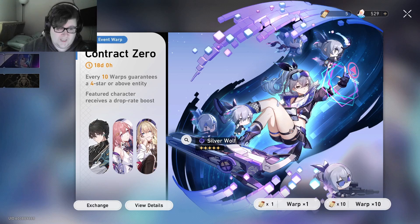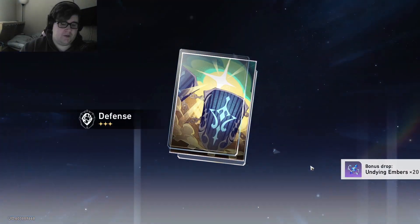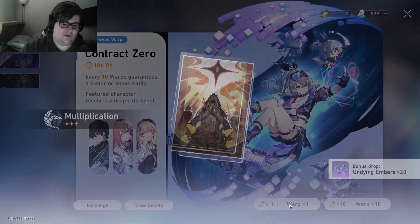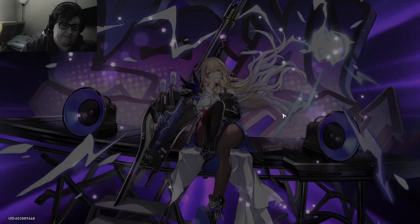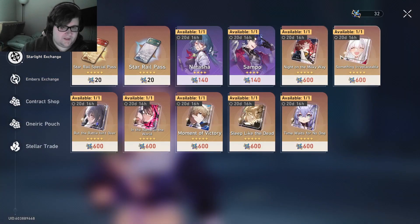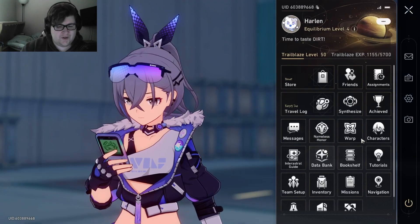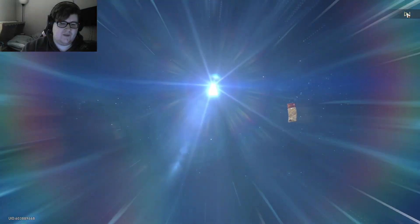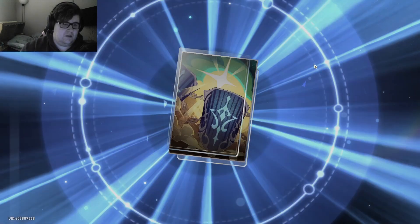I'm also wanting to get more Astas, so if we can get some of those that'd be great. If we get a back-to-back five-star that'd be grand, but we know that's not going to happen. Let's get these out of the way — I look to see if it's a five-star; if not I skip because I value my time. There's another roll. I'm not worried about any of these light cones honestly — I usually just re-roll them. When Silver Wolf is not on the banner then I'll worry about getting more of those.